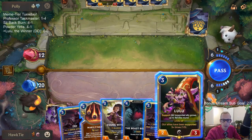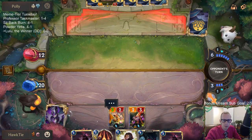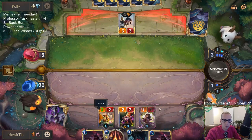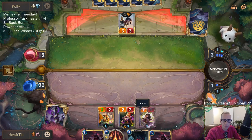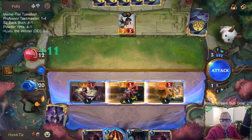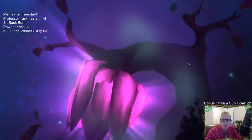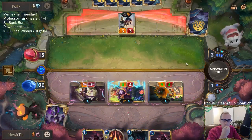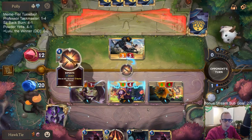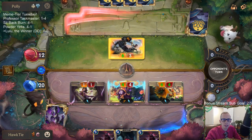Lulu. Alright, support, support, support. That looks good. So Fiora can either block a four-four quick attack or a six-four. Good. And then I have my mana from the Iker Ring, so we should have this from here.